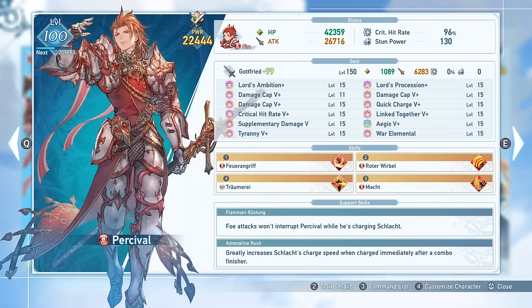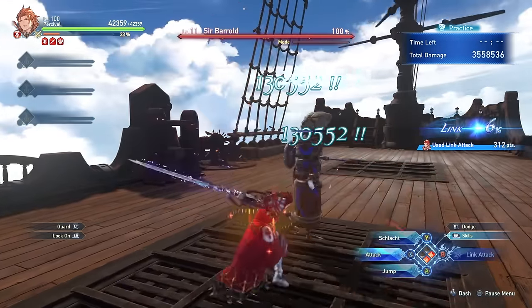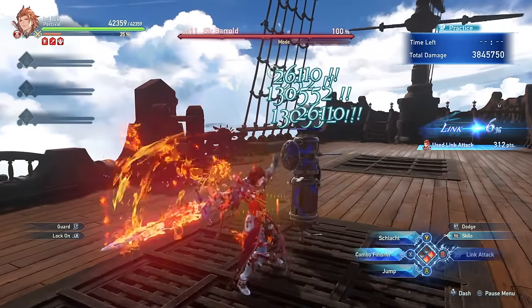Speaking of maximizing damage, Percival's regular attacks, which I have bound to the X button, are a bit slow and don't do that much damage, and that's where the unintended tech is going to come in.